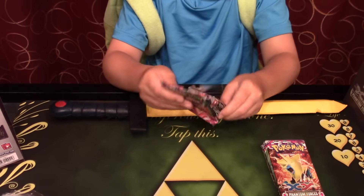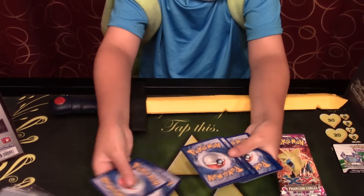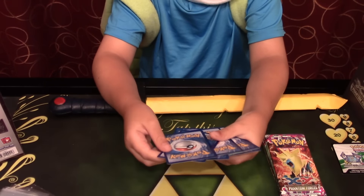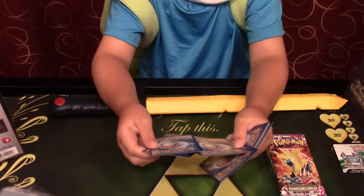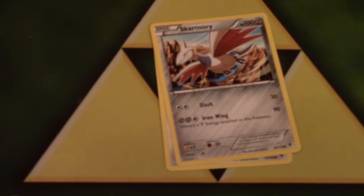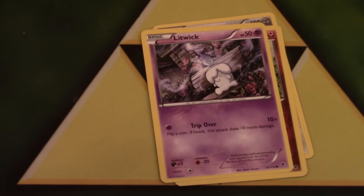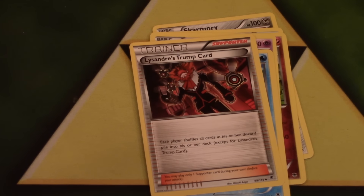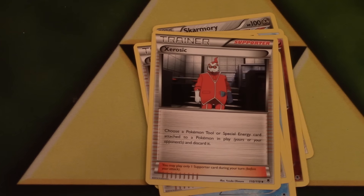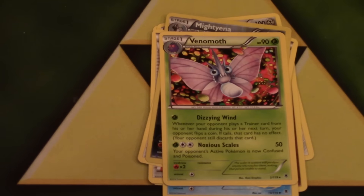My second pack contains Bunnelby, Skarmory, Dedenne, Litwick, and my uncommons are Lumineon, Lysandre's Trump Card, Rotom. My reverse is a Mightyena, which is a rare, so that's my first point. And a rare Venomoth. So that pack contains my first point.